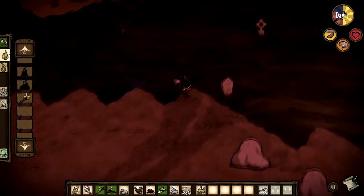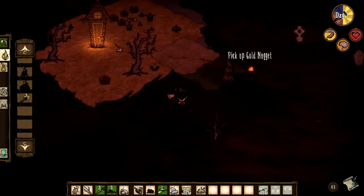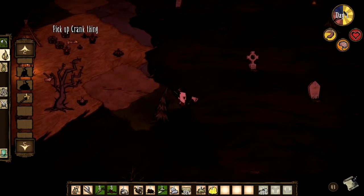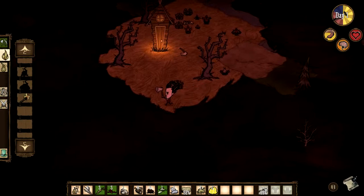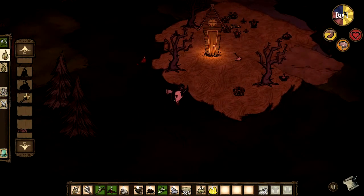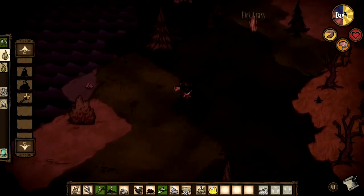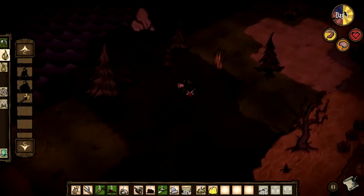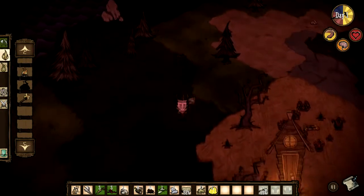Here's a good example of Don't Starve's random world generator in action. I have stumbled across a graveyard and a pig house — which, as we'll see later, is indeed a house for pigs — and in his backyard appears to be a sinister circle of evil plants with an item. There's my grass! Hooray! Alright, let's head back to camp.